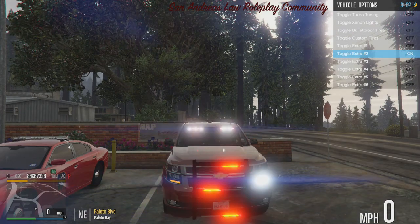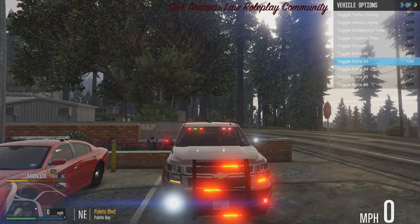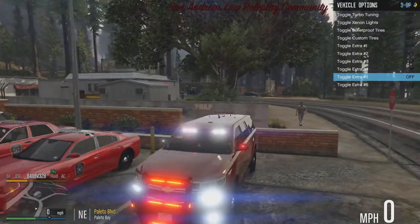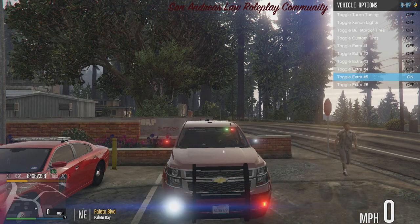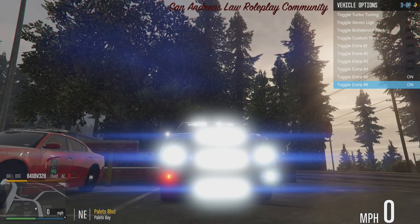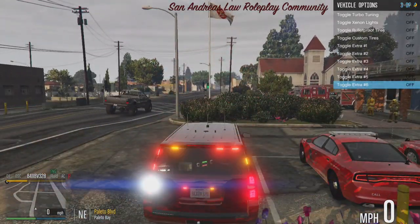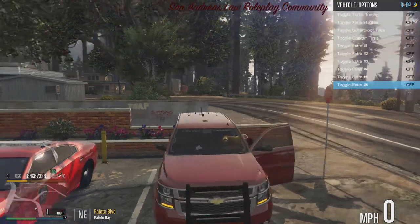Extra two: less white lighting in the ram bar. Extra three: no white lighting in the ram bar, which looks amazing. Extra four: nothing in the front, just all business in the back and on the sides. Extra five: outer modules only, which looks amazing. Extra six: sun mode — everything turned to white. Unfortunately this one does not have a traffic advisor, but the other versions of the Tahoe do.